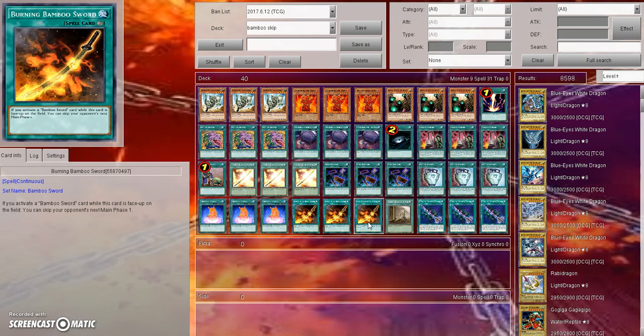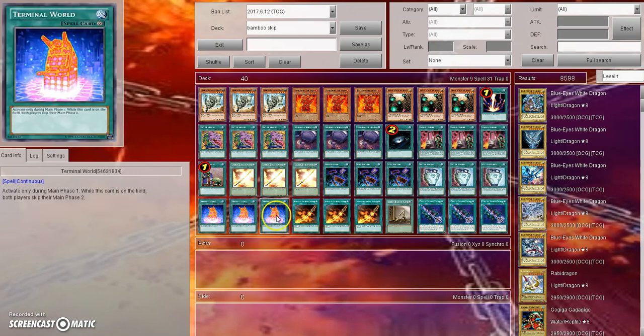When it goes to their turn with this combo set up, they go into their draw phase, then standby phase — if they don't have Twin Twisters their standby phase ends — they go into main phase one and can't do anything because it's skipped. They go straight to their battle phase, but going first they have no monsters so they can't use it. Then main phase two is skipped because of Terminal World, so they go straight to their end phase. Boom — it's your turn again. The opponent didn't even get to play Yu-Gi-Oh; all they got to do was draw one card. The only out is drawing for turn or opening with Twin Twisters.